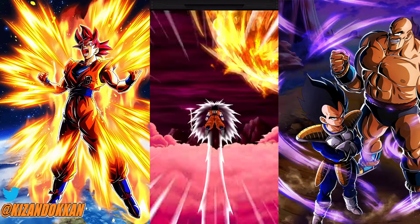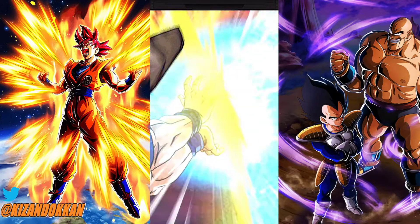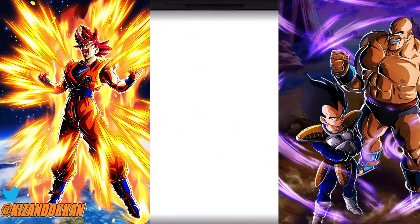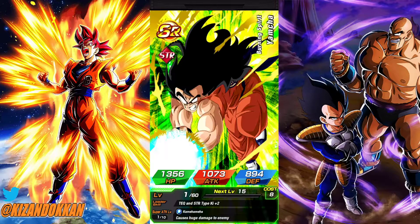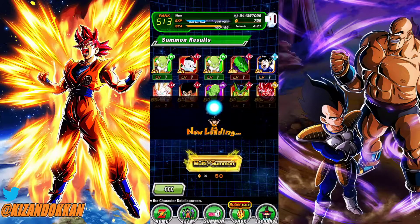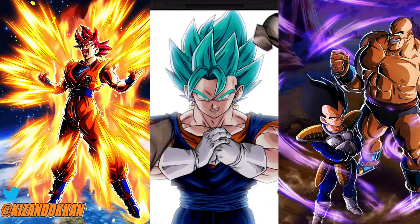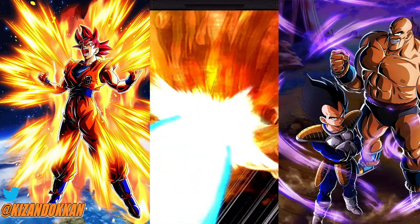Not looking too good. Beerus, but no Whis. Was that 18 and Krillin? I think that may be a combo as well — yeah, so we have another chance then. That Piccolo's featured — maybe he was the reason. No slowing down though, no slowing down. Vegeta, come on, do it for me! Another chance — blue as well.